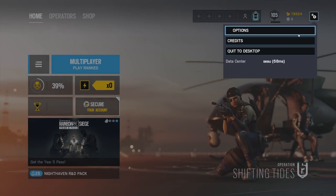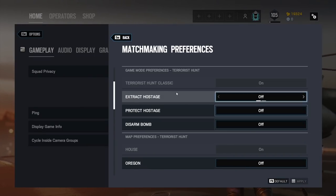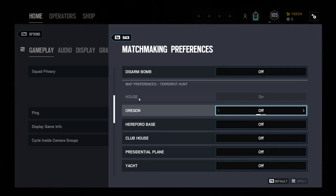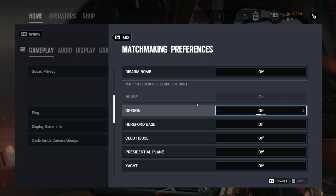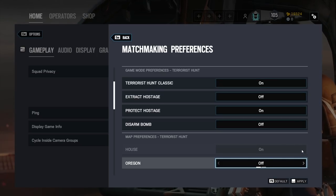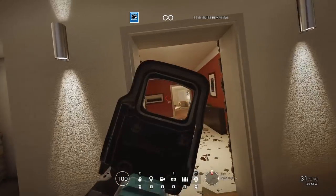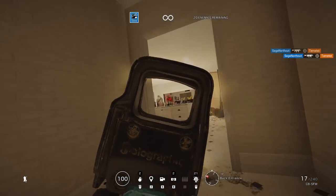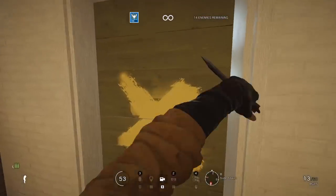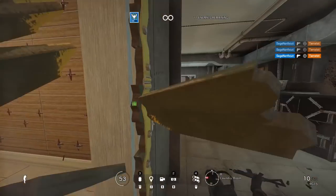I would highly recommend going into your settings, go to matchmaking preferences and under the terrorist hunt section turn off all game modes aside from terrorist hunt classic. I would then scroll down and turn off every single map aside from house. You can also turn on protect hostage — this is basically just going to give you access to the defender gun, you're going to be defending the hostage rather than attacking. I usually didn't bother with this but that part's up to you. I didn't stick to any specific routine when warming up in terrorist hunt — sometimes I'd just try and one tap with an ACOG, sometimes I'd try and full auto control with a reflex, and sometimes I'd walk around ADS with a pistol. Just try and keep yourself warmed up, keep yourself challenged and work on the skill.